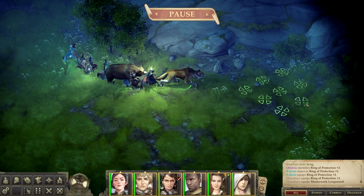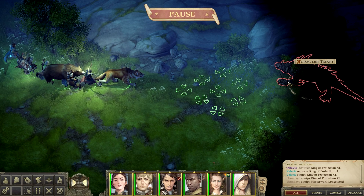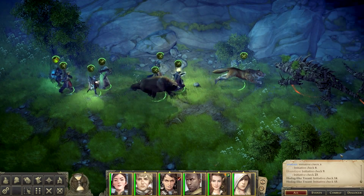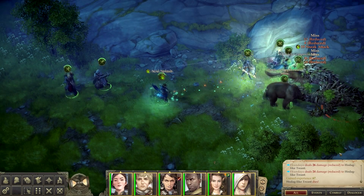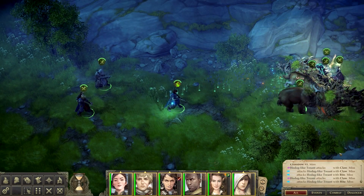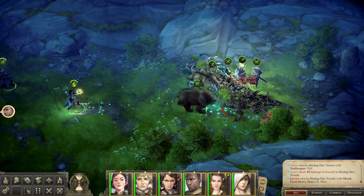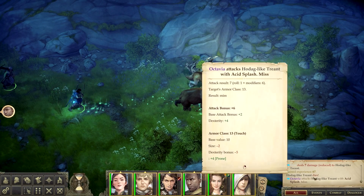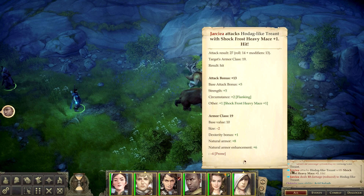I think that's actually one of the classic — a Haldok-like treant. That is an unusual creature. Looks like it's going to be a dangerous creature too. Reduce damage. We've missed him a lot. His armor class was 19 — wasn't that hard to hit. We must have just rolled really poorly.